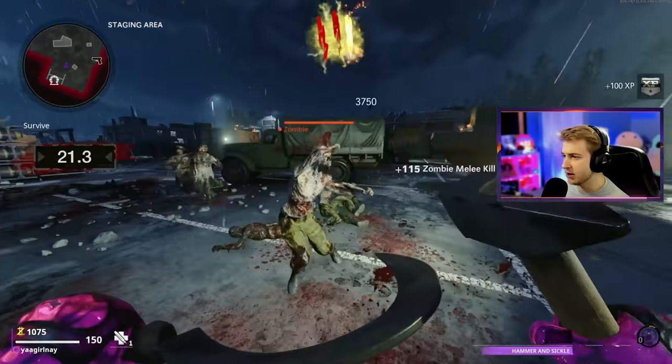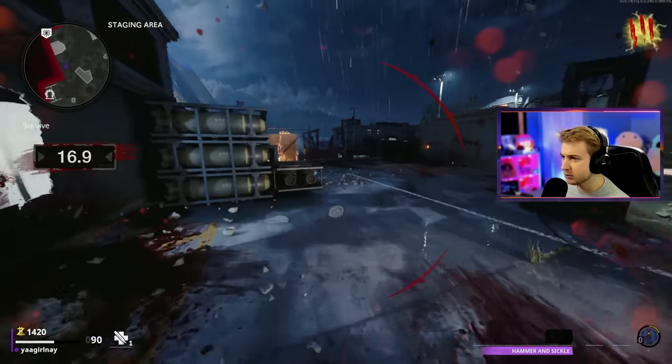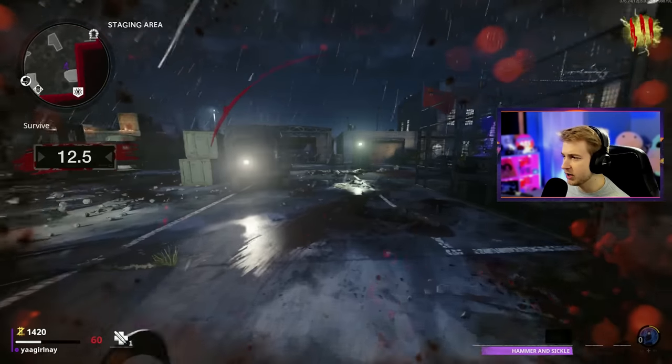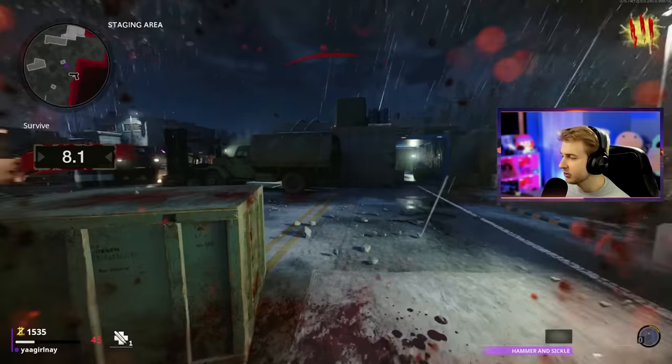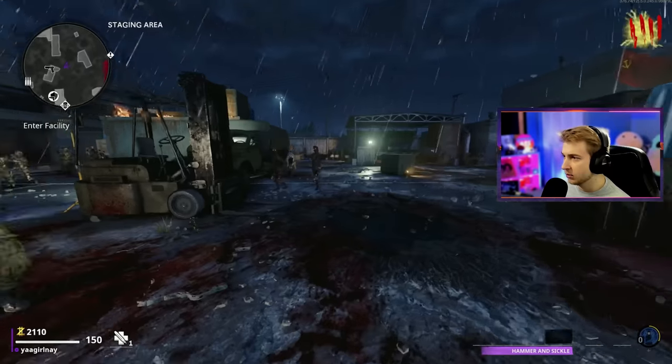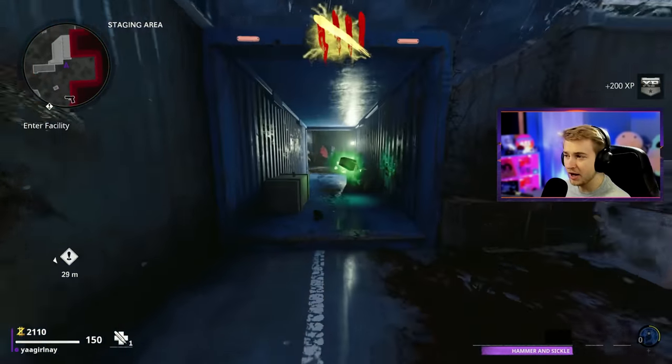The Rampage Inducer is kind of tame on these first few rounds compared to how it used to be. You guys remember when the Rampage Inducer only went up to round 20 and it was immediate sprinter zombies? Now they're fast but they're not sprinting fast — but this is still scary as hell. There's so many zombies. We have a max ammo though.